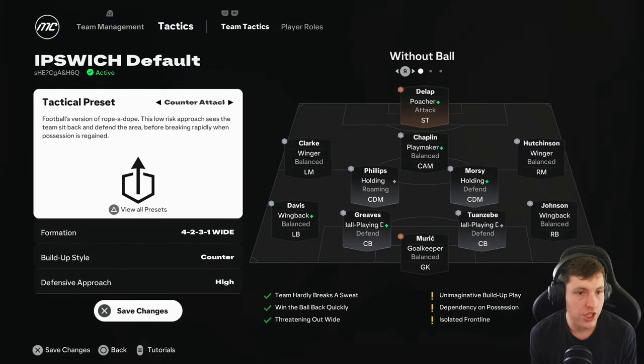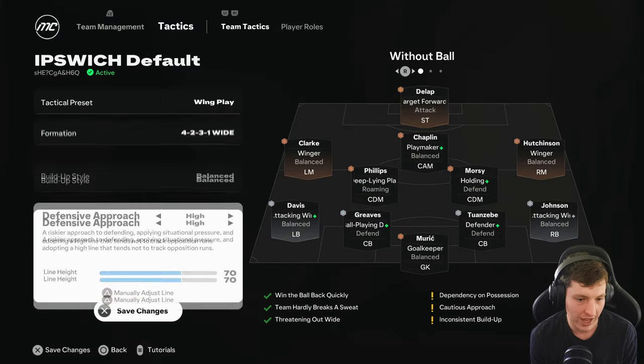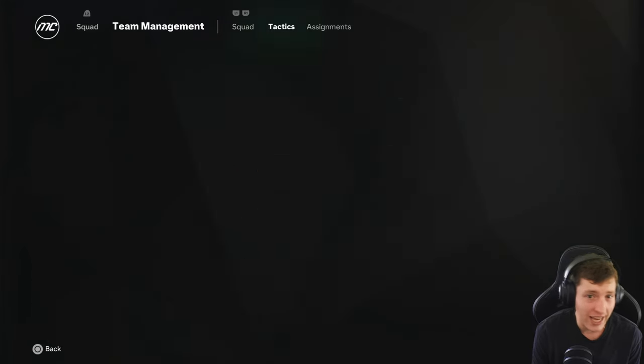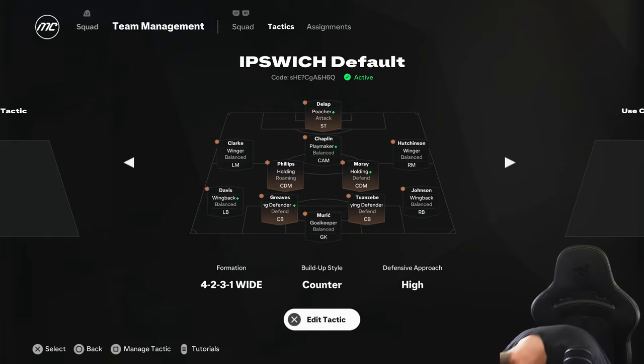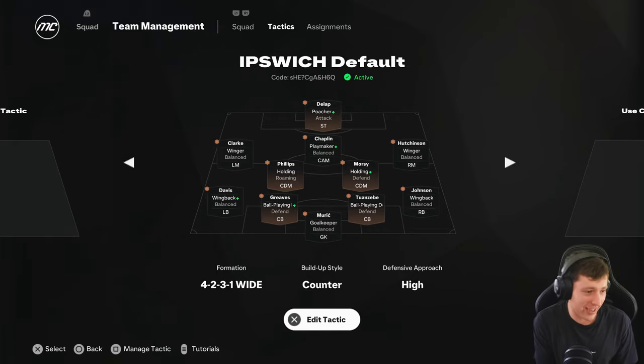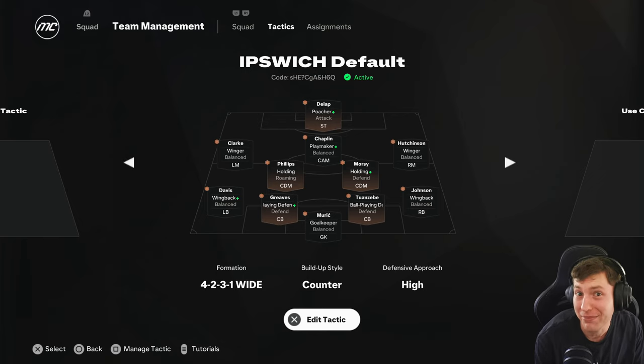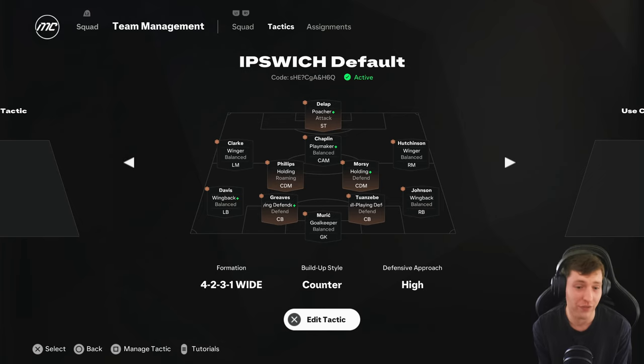Even just editing the default — say I wanted to play wing play, save changes, go into my squad, jump back in, go to tactics — and it's counter-attack. EA, do you ever make the game and go, maybe we should test if the basics work? You'd think that with all these uplifted tactics, they'd make it so you could save them. Well, I guess we're stuck doing a 4-2-3-1 counter with a high defensive line with player roles I can't change.